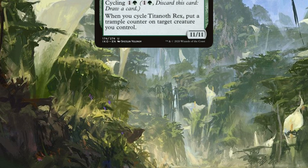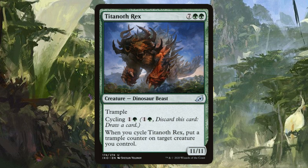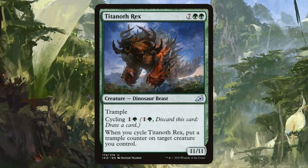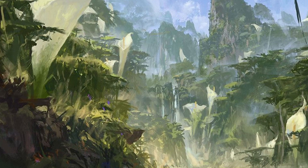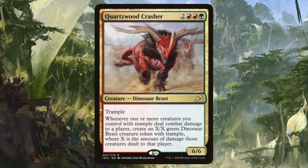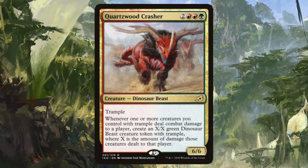Pulled across the planes from Ikoria, we have Titanoth Rex — an 11/11 body with Trample and Cycling, and when we cycle it, we get to put a Trample counter on a creature we control. Huge respect to Svetlund Velonoff for daring to ask if Dinosaur and Kodiak Bear are mixed. Our other beautiful Ikoria hybrid is Quartzwood Crasher — a 6/6 with Trample that brings serious board presence. Whenever one or more creatures we control with Trample deal combat damage to a player, we create an X/X green Dino Beast creature token with Trample where X is the amount of damage those creatures dealt. That's one hell of a stampede.